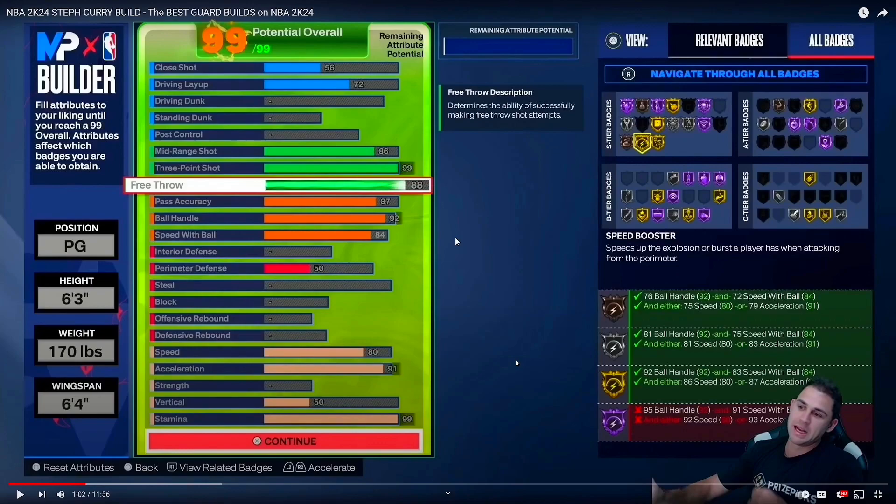You can see a 6'3, 176 wingspan. Got good acceleration, good speed. Speed with ball is 84. I think speed with ball will matter this year — that's how you speed boost. In 2K23, acceleration mattered more than speed with ball, but in 2K24 I think speed with ball will matter more than acceleration. He got a 99.3. This looks like a build you'd take to the stage or use if you got a lockdown. Do not make this build if you don't play with a lockdown — you're going to get mad because you got no defense.